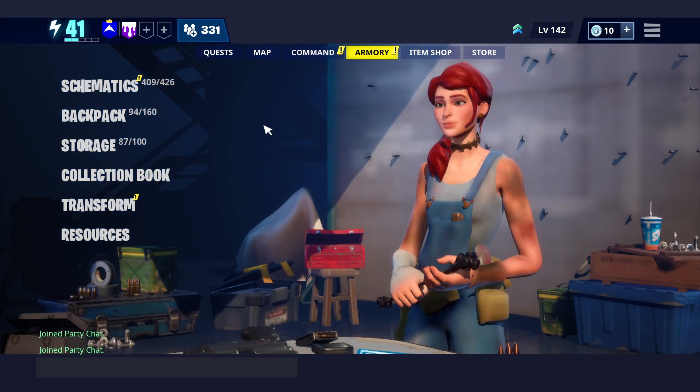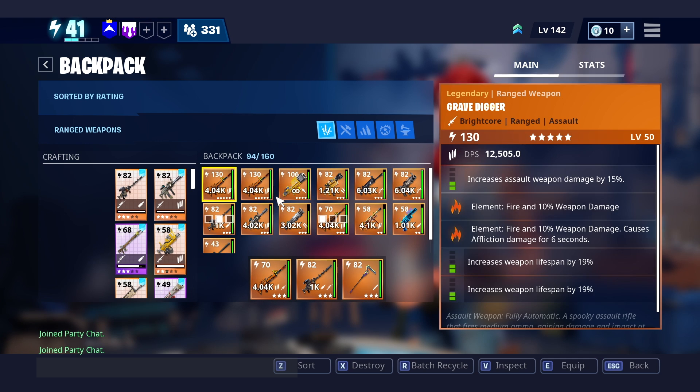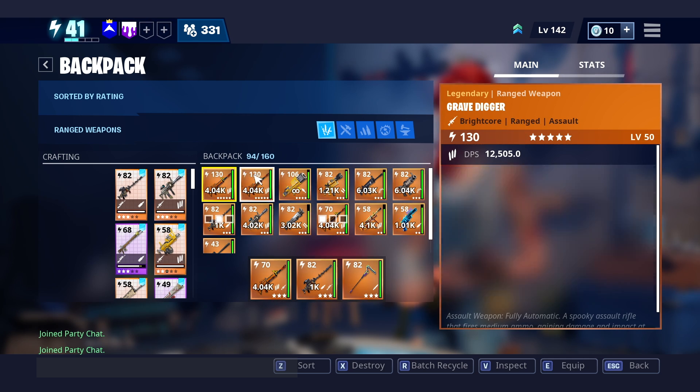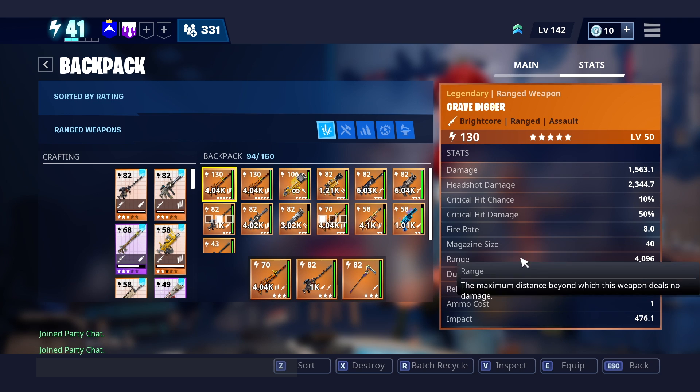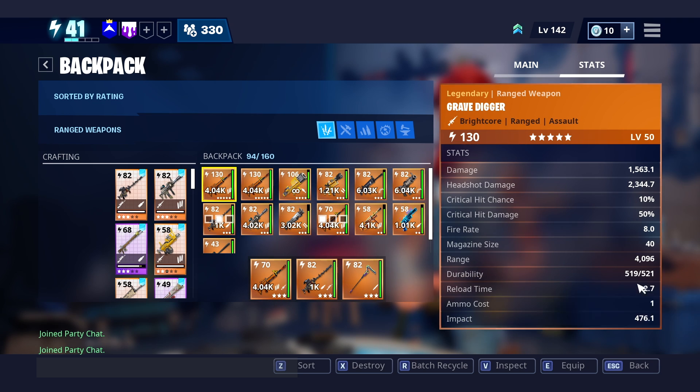Let's go to armory backpack and — okay guys, this speaks for itself. As you can see right here: two Grave Diggers, exact same stats. I'll check the durability as well — 519 and 521, 519 and 521. All the stats are the exact same. You guys can check the beginning of the video and the middle of the video — yeah, it just speaks for itself.